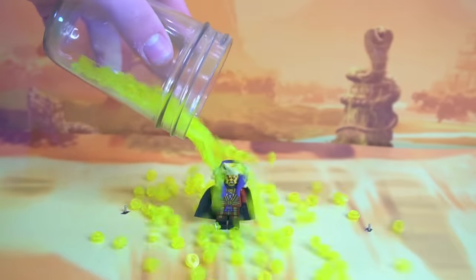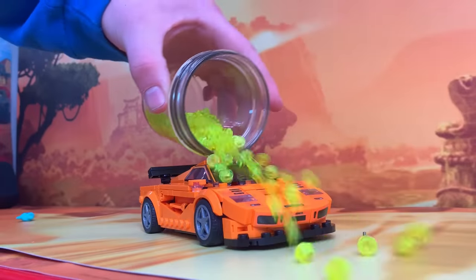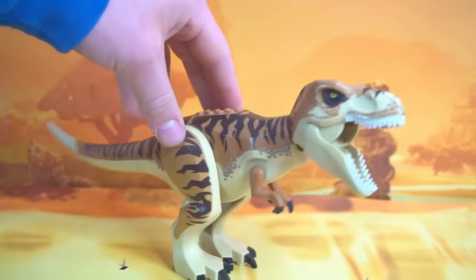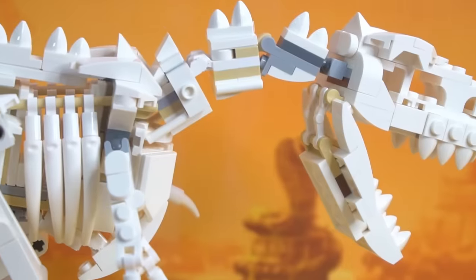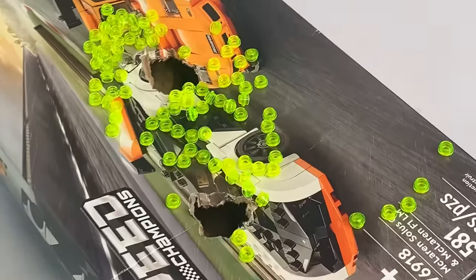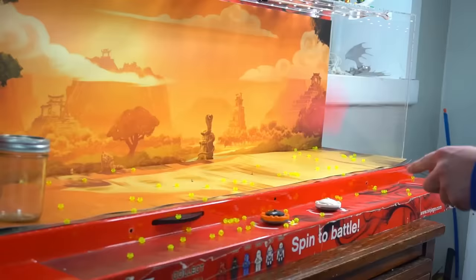Our next experiment is on Master Chen. Kind of sad. Let's see what they do to a McLaren. That was way sadder than the Master Chen one. For the final test, we have a Tyrannosaurus Rex. My beautiful T-Rex is now officially a pile of bones. These little bugs were getting out of control — they even ate a couple of my Lego pieces, so I had to get a flyswatter and start smacking them. Thankfully, I got rid of most of them.